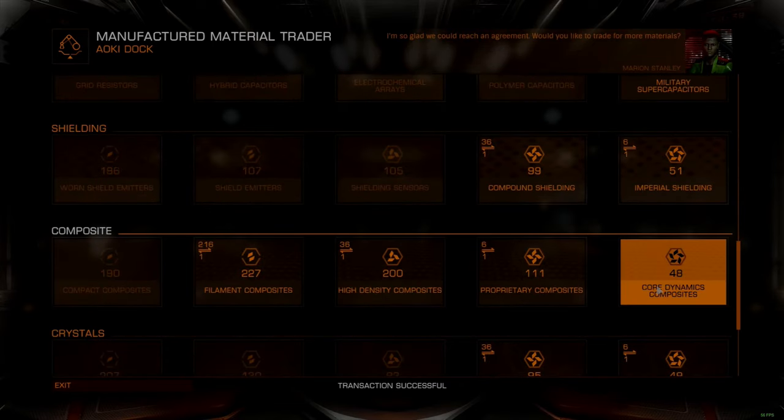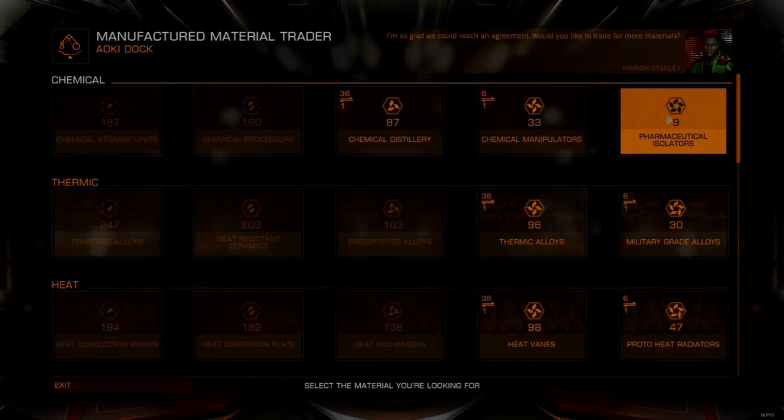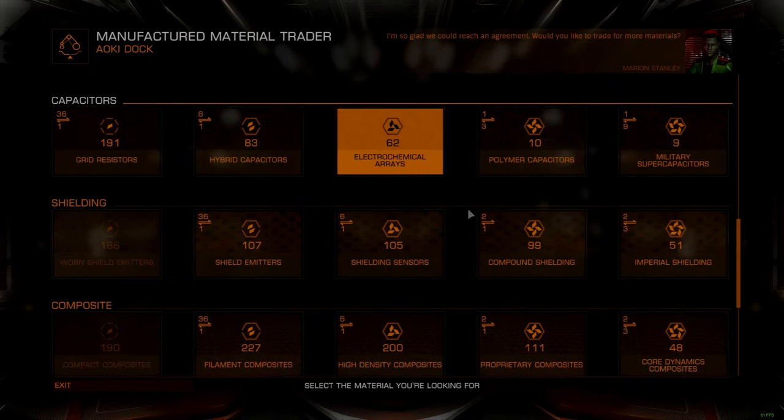We already have a function in outfitting that lets us remove modifications from an engineered module. This button need only be modified to give us back some of the materials attached to the engineering blueprints.